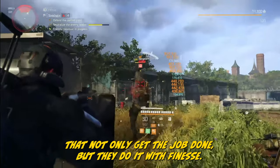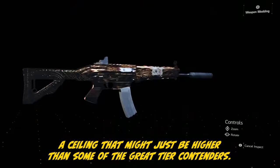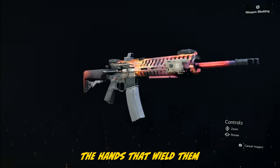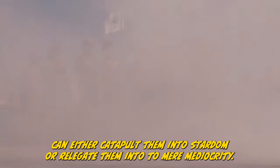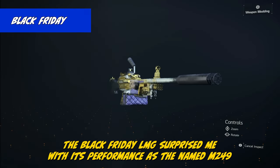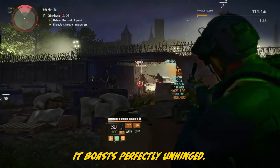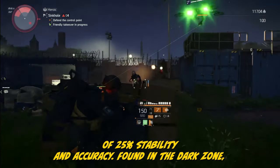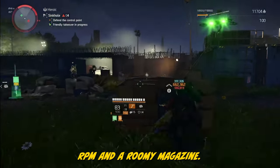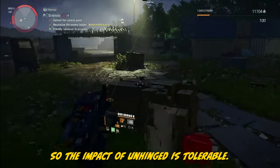In the Good section, you'll find guns that not only get the job done, but they do it with finesse. These weapons are incredibly capable when wielded by skilled hands, boasting a ceiling that might just be higher than some of the Great tier contenders. The Black Friday LMG surprised me with its performance. As the named M249, it boasts Perfect Unhinged — a solid 22% weapon damage boost at the expense of 25% stability and accuracy. Found in the Dark Zone, it comes with a full set of mods, sizable base damage, low RPM, and a roomy magazine. The low RPM is what actually makes it a reasonable weapon to control, so the impact of Unhinged is tolerable.